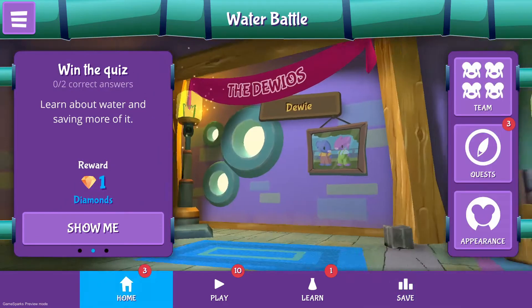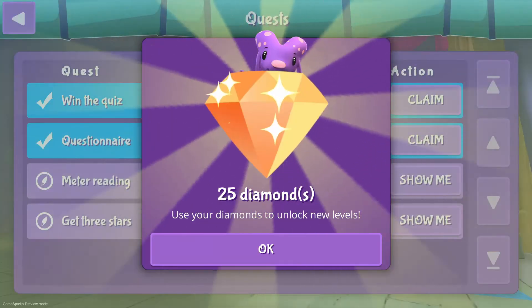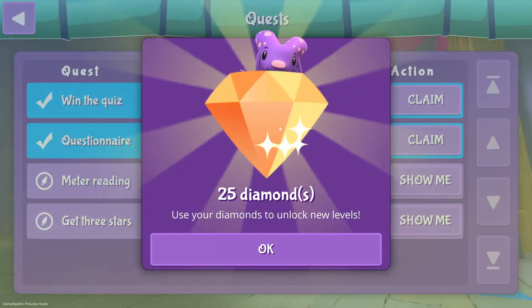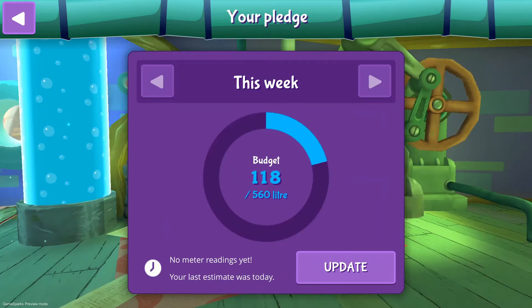If you go to the home area and tap quests, we can see the active quests. Quests reward players for making progress. In this case we can already collect some diamonds because we completed the first level and we set a pledge. The biggest reward will give us enough diamonds to unlock all the levels of this week, but to get those diamonds we need to honor our pledge to save water.